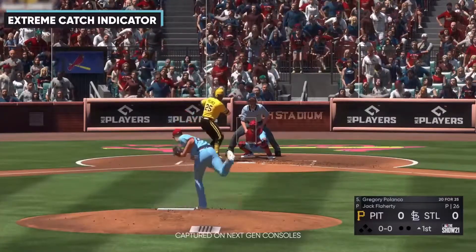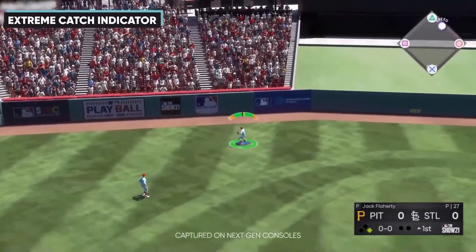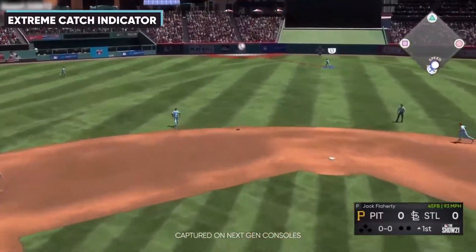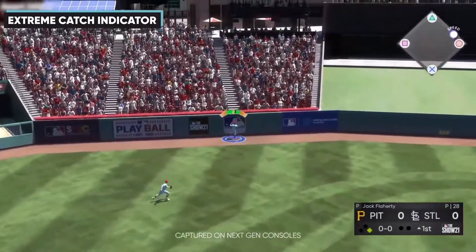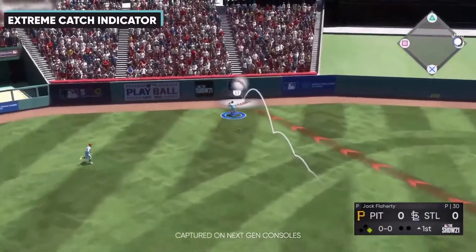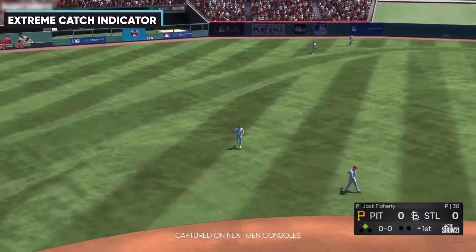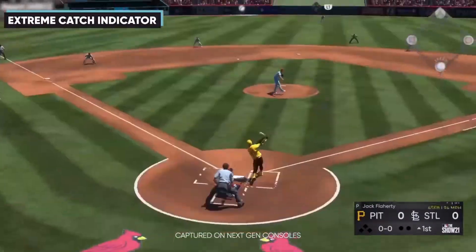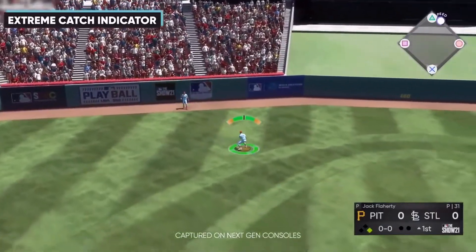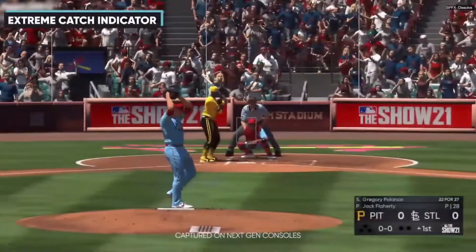Next they talked about the extreme catch indicator, which was added last year for balls coming in fast and low where you decide to dive or play it safe off a bounce. It's the same this year, but they also added a wall version. If you see the indicator at the wall, you can play it off the wall, go for a normal catch, or jump at the wall — high risk, high reward. Miss it and they might end up with a double, triple, or even an inside-the-park home run depending on backup fielding.